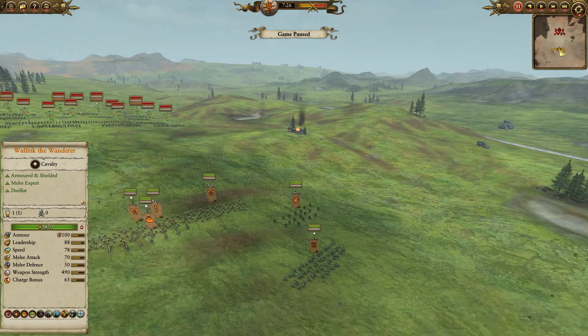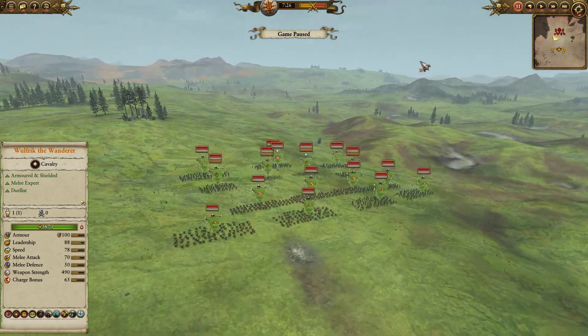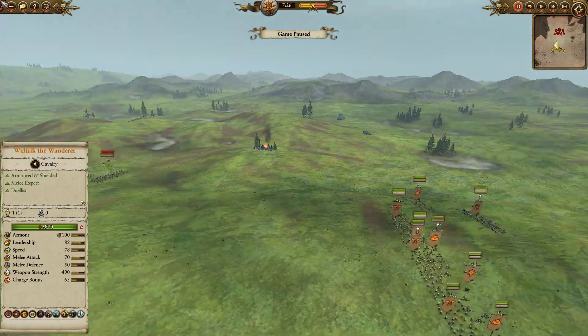Hello everybody, it's Wyvern here with another bit of Total War: Warhammer 2 quick match gameplay. This time around we are on Prague, playing as the Norsca against the Greenskins.